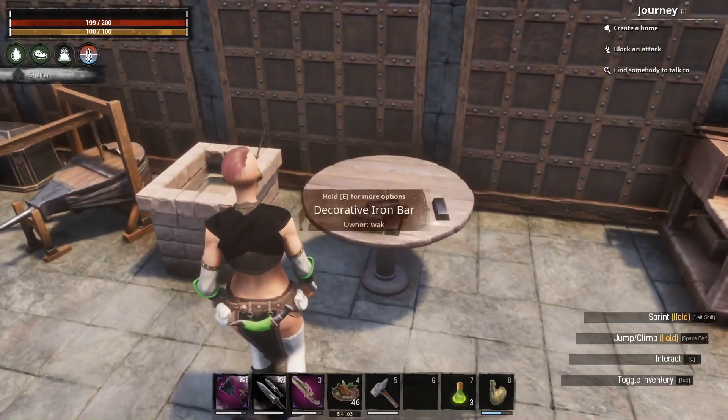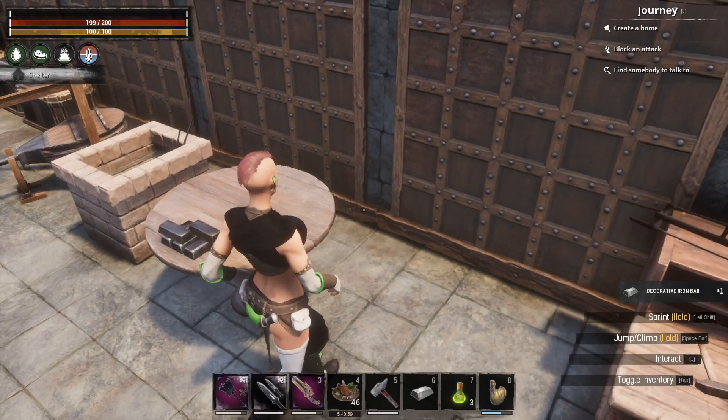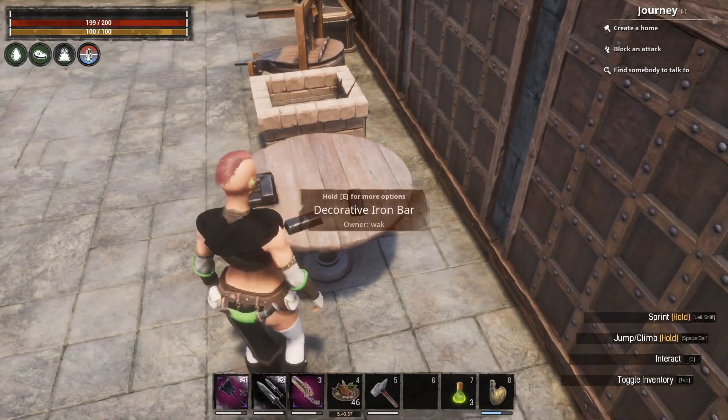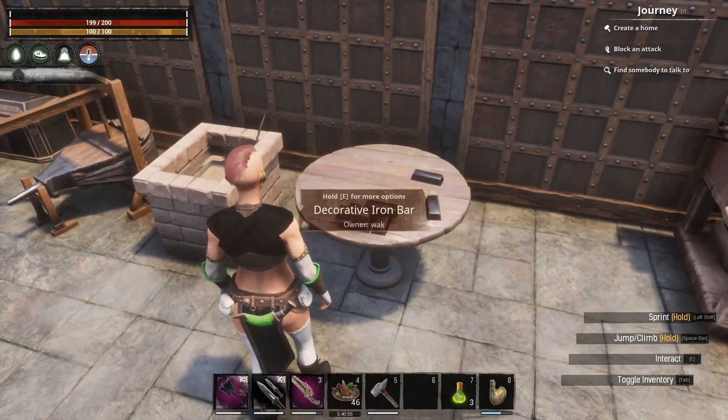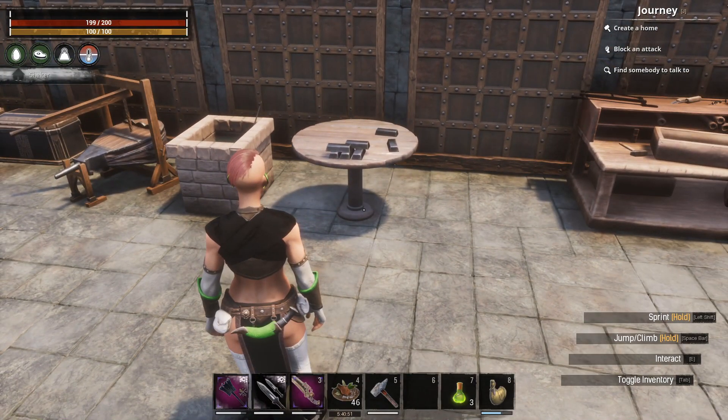These bars are placed one at a time. If I pick one up, you can see I get one back in my inventory and I'm able to place that. They can be kind of finicky to get them to stack — I do recommend being in first-person view in order to stack those.